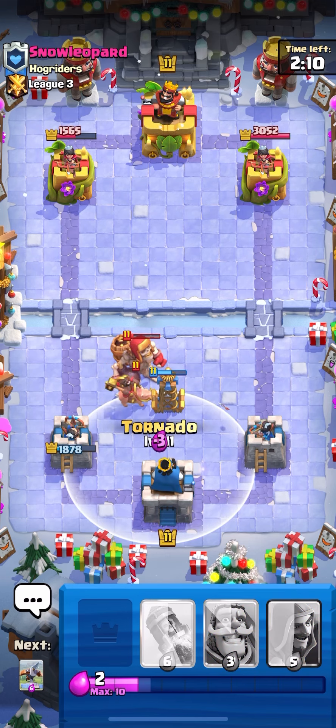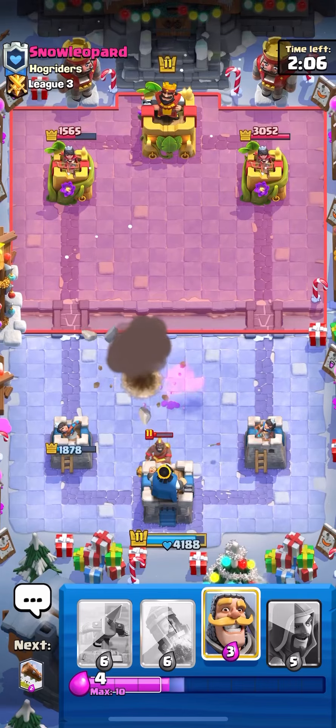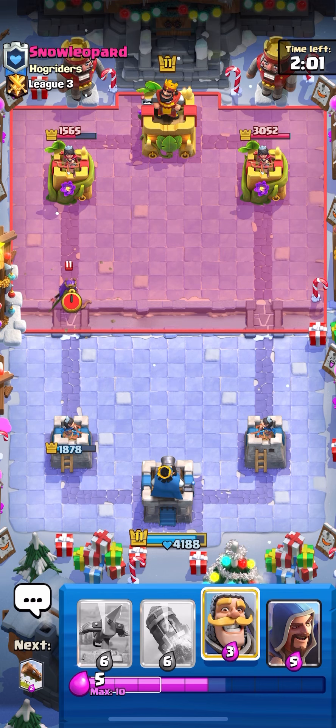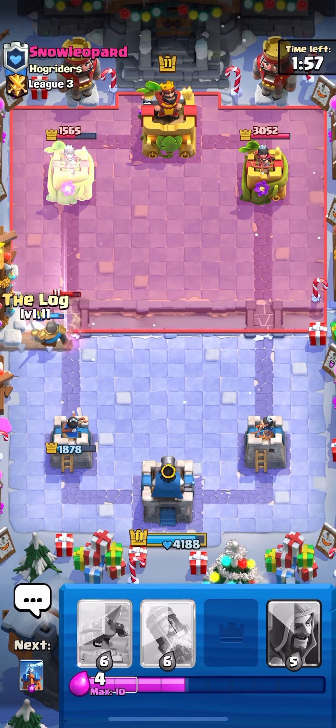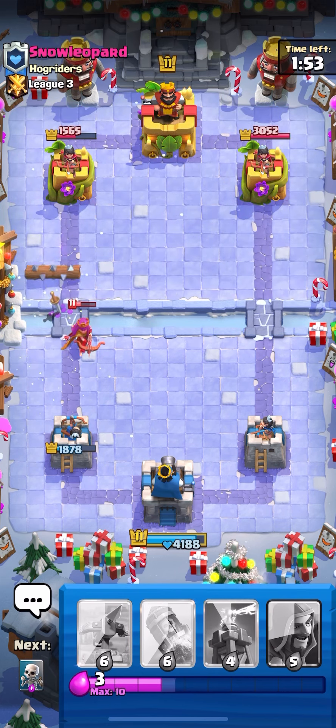Pretty happy with that. We're actually up 300 damage even though we kinda got bad starting hand right there. So I'm just gonna go for a Tesla in the center, and then pull the Giant Skeleton with Skeletons. He goes for a Hog — this should just be a decently easy King Tower activation. I'm gonna get that up right away. Hopefully he does not have Mirror or something weird like that.